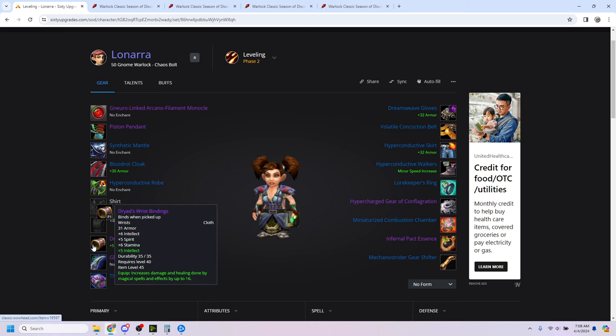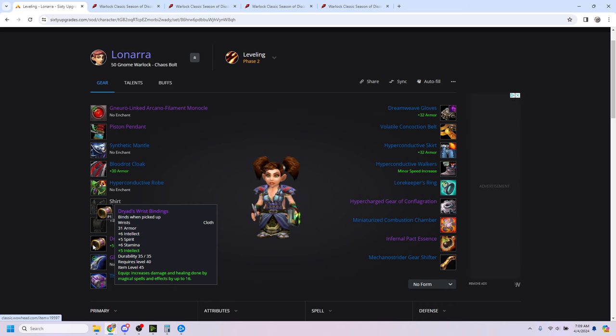I don't currently have Dryad's Wrist Bindings, but this is something you can now very easily farm on your own because Ashenvale's 1,000 rep quest is now a daily instead of a weekly. So I'm about eight days away. I'm not going to have it in time for my guild's very first Sunken Temple run, but I'll at least get it relatively soon, which is nice. Everybody should be doing that every single day because these bracers are very good.